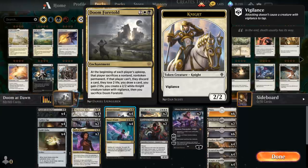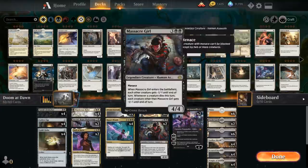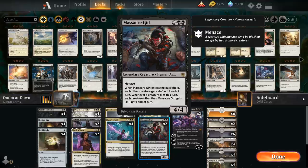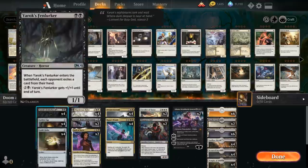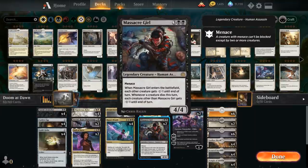At 5 mana we've got two copies of Cavalier of Dawn and two copies of Massacre Girl. Massacre Girl is less certain, but it can be a nice tool especially in combination with a 1/1 Fenlurker to set up a board-sweeping effect, plus a 4/4 that can start pressuring the opponent. It's a useful card, but I could see potentially replacing it with something else.